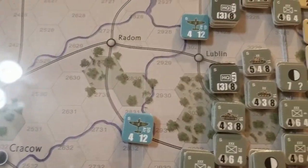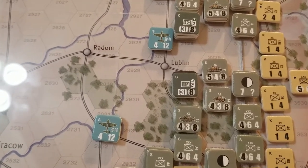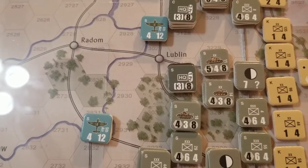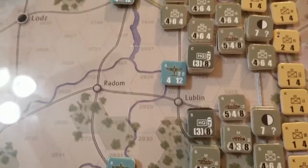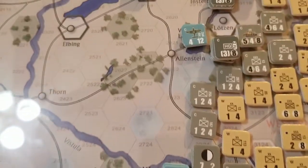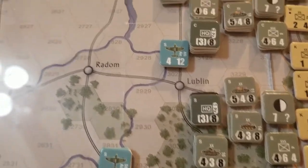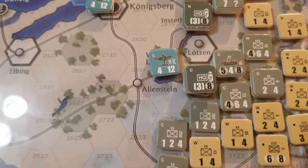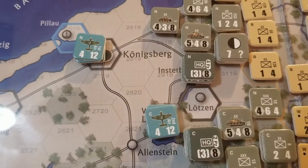Then you have your panzer groups, and they have headquarters units with a unique ability: on their chit draw, any unit within range can activate and perform actions, which is interesting. They've got four of those — there's the third panzer group for army group center, first panzer's in the south, second panzer's also in the center, and fourth panzer group up top.